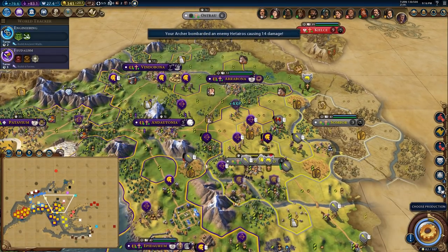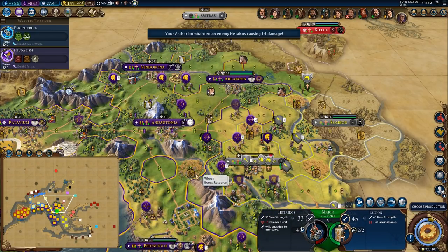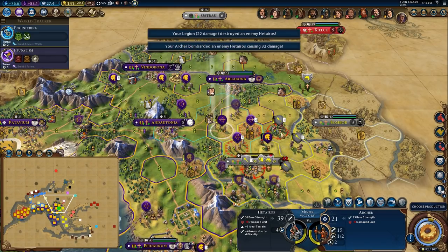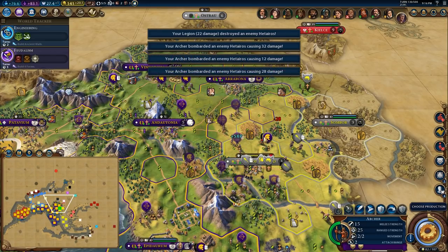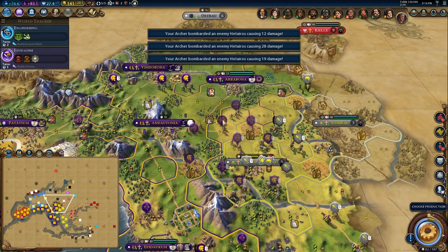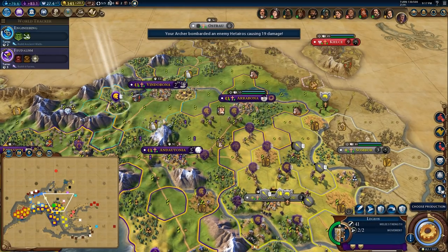Shoot there. Can you kill this on your own? You can — that helps. You shoot there. You come forward. You shoot there. You shoot there. You shoot there. Take the promotion. Come this way. Come legions, come help me out.